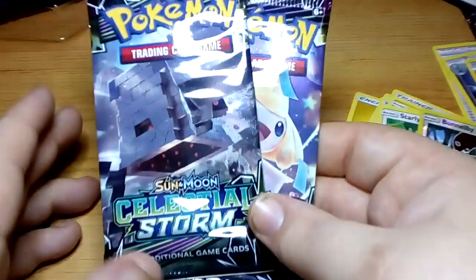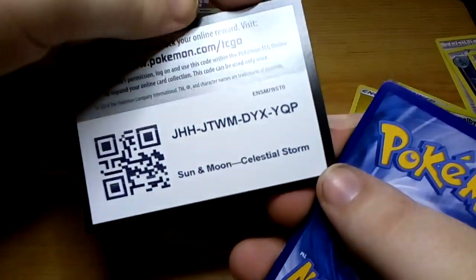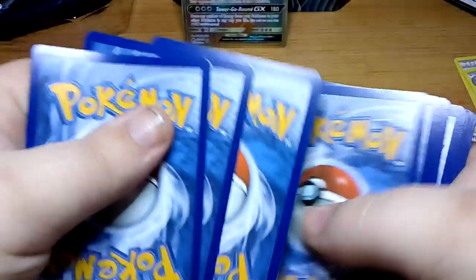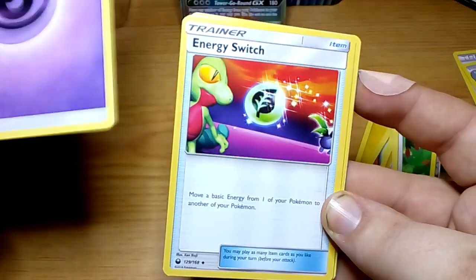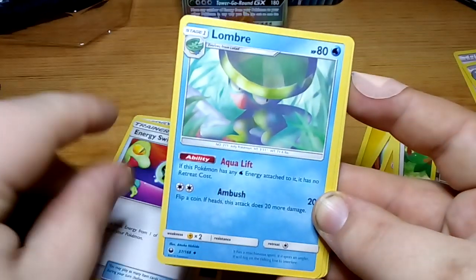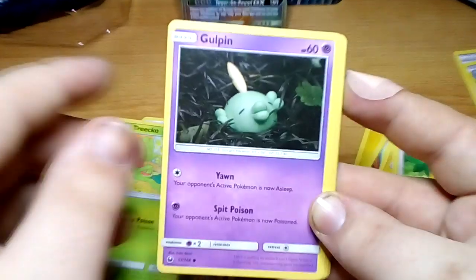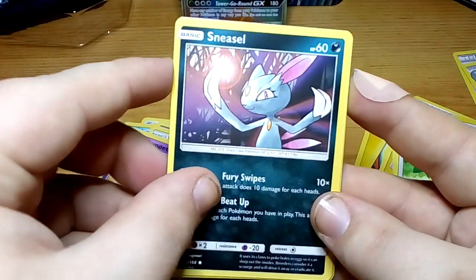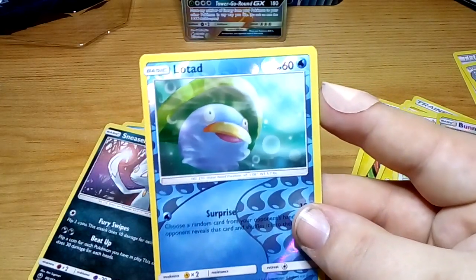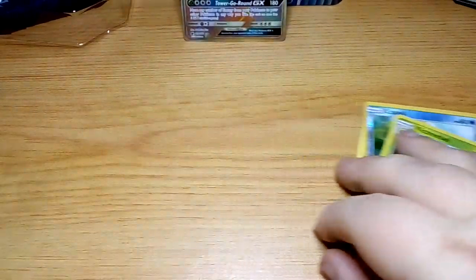We've still got 2 packs left. Let's keep our fingers crossed we've got some good cards in both packs. First off we've got a Psychic Energy, an Energy Switch trainer card, a Lombard, a Mawile, a Tricot, a Gull Pin, a Whismur, a Shuppet, a Sneasel, and a reverse holo Lotad. Our final card is a holo Victory Bell.